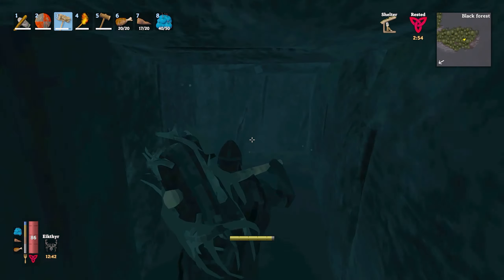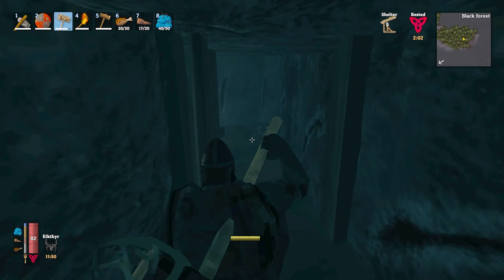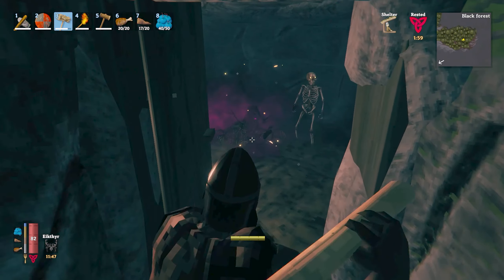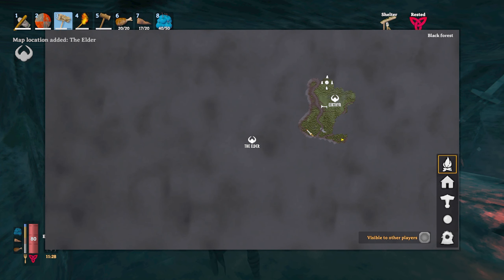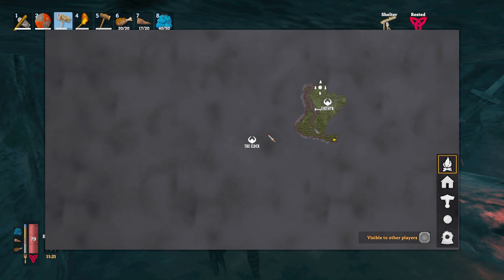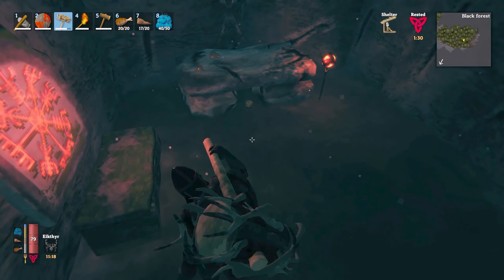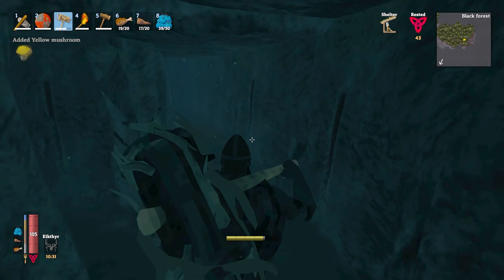We've got three Surtling cores now. I'd like to try to get enough for both the forge and the charcoal kiln — I think it's eight or ten for both combined. That's a stretch but let's try. Another Surtling core — we definitely have enough for the forge at least. We've got 21 bones now, nice.